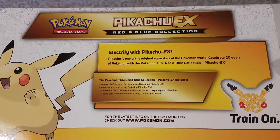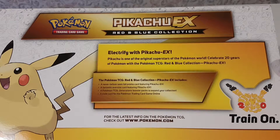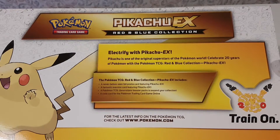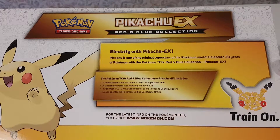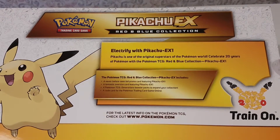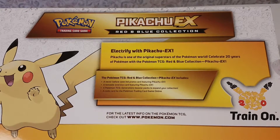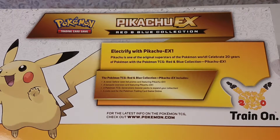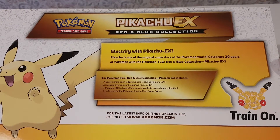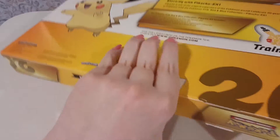Electrify with Pikachu EX. Pikachu is one of the original superstars of the Pokemon world. Celebrate 20 years of Pokemon with Pokemon Trading Card Game Red and Blue Collection Pikachu EX. The collection includes a never before seen foil promo card featuring Pikachu EX, a fantastic oversized card featuring Pikachu EX, four Pokemon Trading Card Game Generations packs to expand your collection, and a code card for the Pokemon Trading Card Game Online.